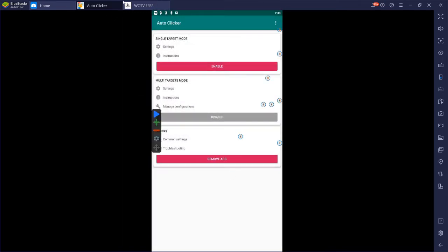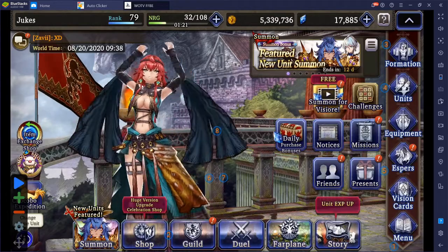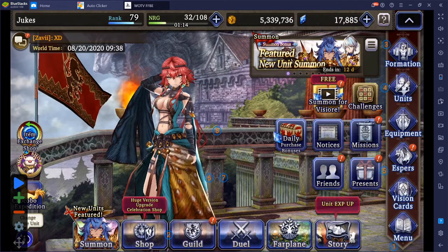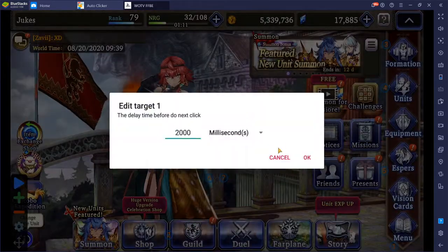Enable the auto clicker and we're going into the video game. Placement of the targets is important — I'm going to show you the locations, the reasoning for them, and tell you the amount you should set each at. The first one will be on embark. I set this to 2,000 at the moment, but it could be within a range of like 1,500 to maybe 3k.